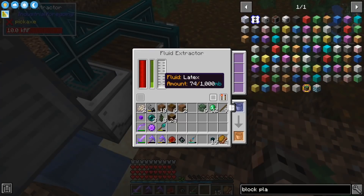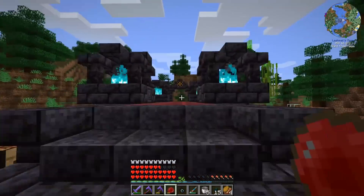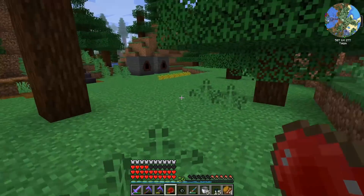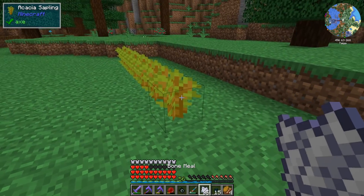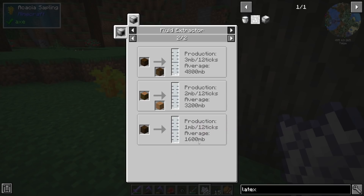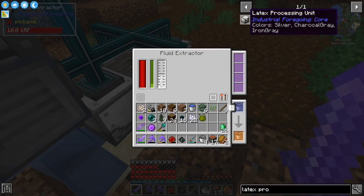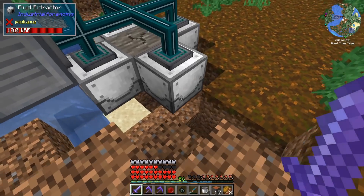Hooking them up to power makes them work better. Ever since Industrial Foregoing came out, you guys have been telling me that the best log for latex is acacia - so I did buy some saplings from the market. Acacia gives you four milli-buckets; the rest give two, and dark oak gives one. Now that we're extracting the latex, we need to start processing it in a latex processing unit - shocking, I know. In the recent update you actually need a bucket of latex to craft it, so I had to wait.